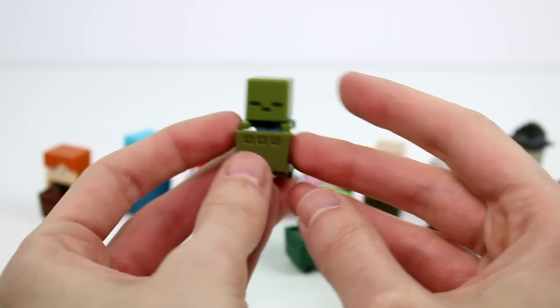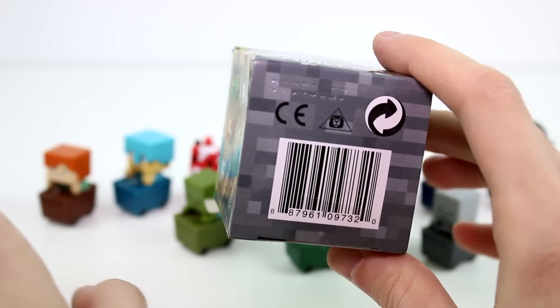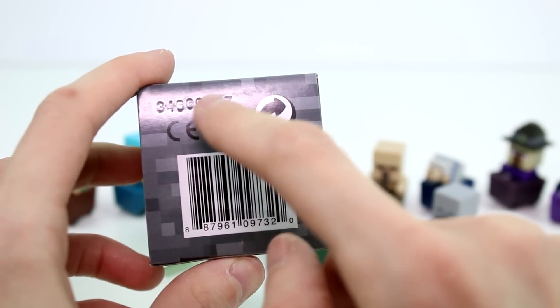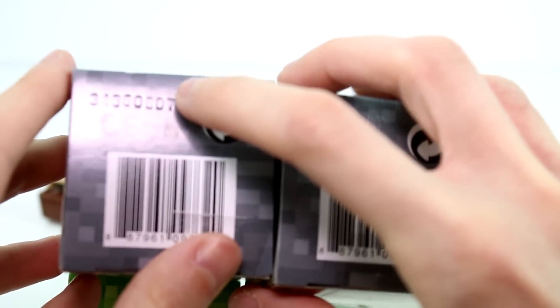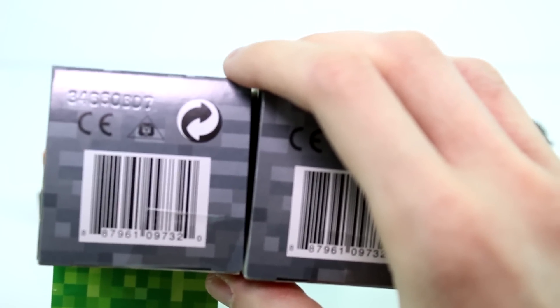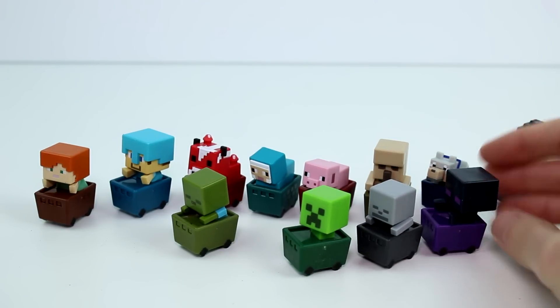We got the full set! I am so excited. So since I know that I did it correctly, I want to share with you in case there's a certain one you want. Obviously I didn't show you the codes as I was opening and I have no organization here, so I don't know the specific codes for each one. But if you want the full set and don't want duplicates, there's a code at the bottom. You see how this one says E7 — the last two letters/numbers. This one says D7. So the letter is the one to change, and you get A through L: A, B, C, D, E, F, G, H, I, J, K, L. That'll help, and I'm sure somewhere online has a cheat sheet telling you which code is which.